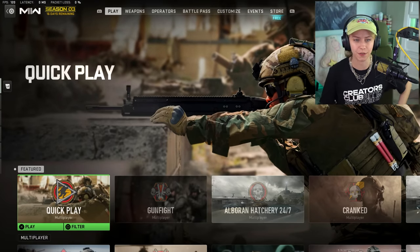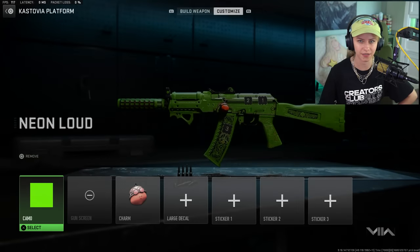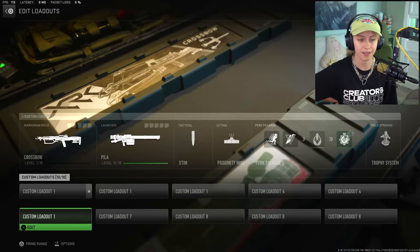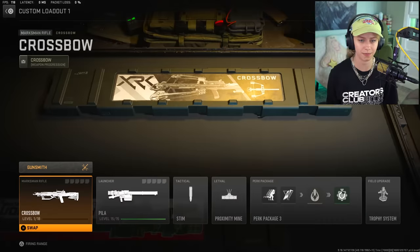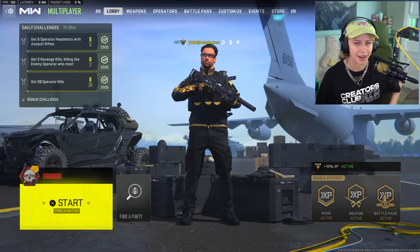Here we are back on some Modern Warfare 2. I have so many weapons ready for the gold grind, but I don't think I have the Kastov 74u ready yet, so we're going to use this today — point blank kills and crouch kills. And if I get bored, the crossbow whenever it wants to show up... why is it hiding in the box? Whatever, let's just hop into some Cranked. I like Cranked. While we're playing I want to talk about the PlayStation showcase.